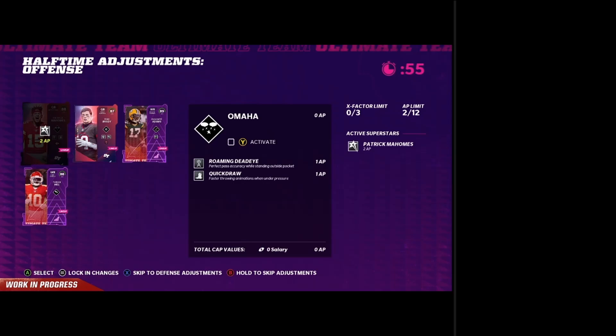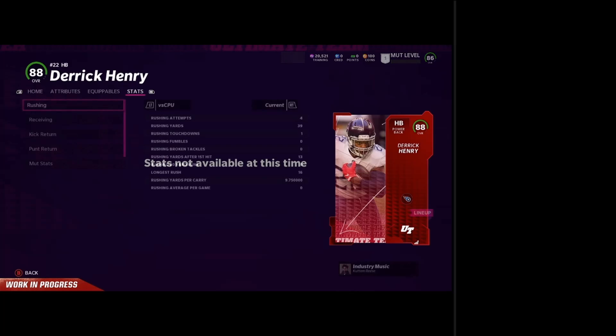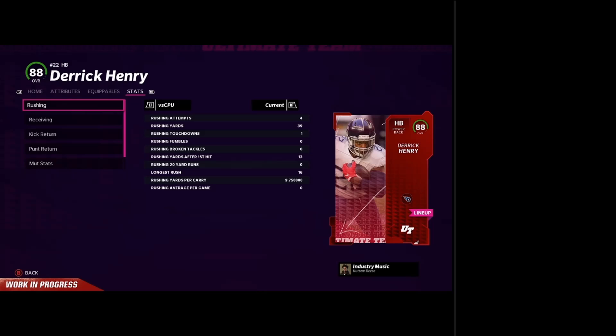The next part we want to get into is stats. Coin making when it comes to stats is going to be absolutely fire. Next-gen stats seem a little bit better than what the stats are going to be for current-gen, so if you're on next-gen definitely listen up. You're going to see the regular stats for everybody — rush attempts, rush yards, rush touchdowns — shown on the card, versus users, versus CPU. But on next-gen, you're going to see how fast the quarterback can release the ball and how high the wide receiver can jump.